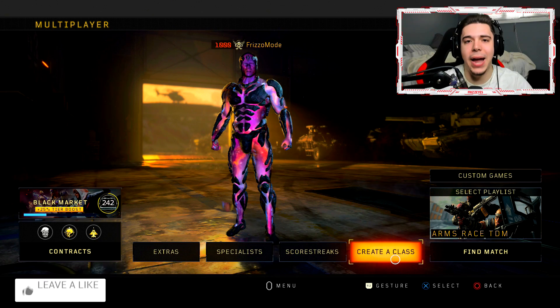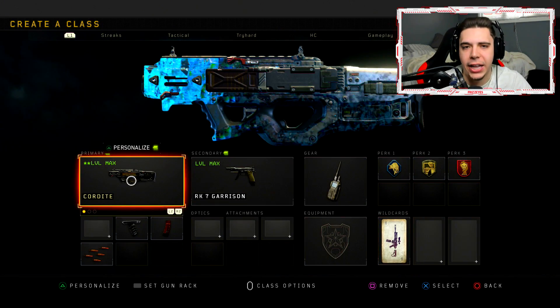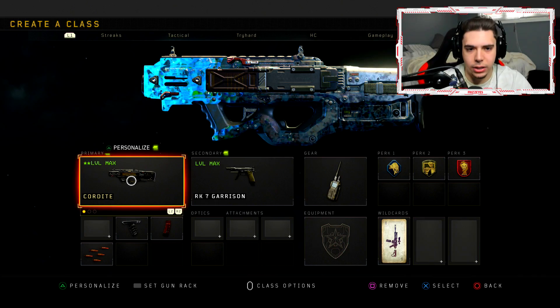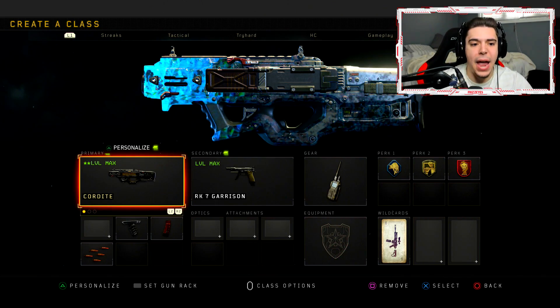Yo, what is going on guys, it's Frizzize, welcome back. Today is going to be the secret fifth LMG here in Black Ops 4, and that is the Cordite. You put extended mags on this thing, you get 90 bullets in the clip — it's as big as an LMG clip. It's actually crazy.